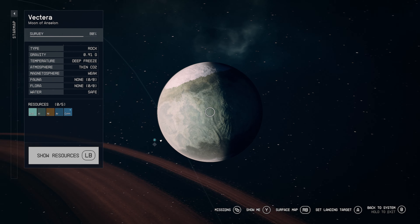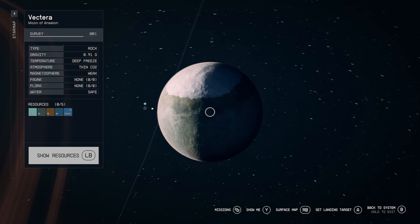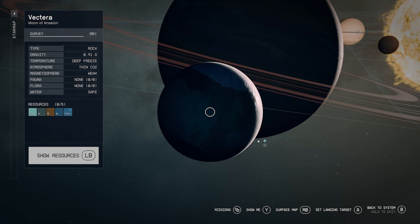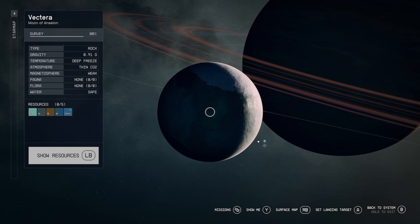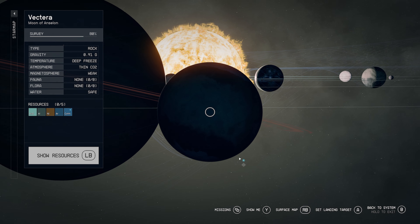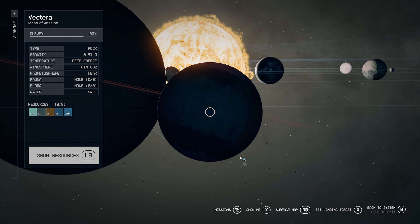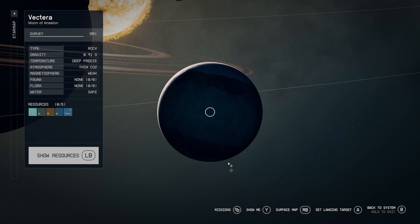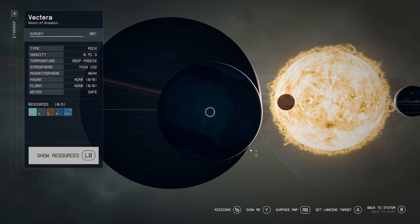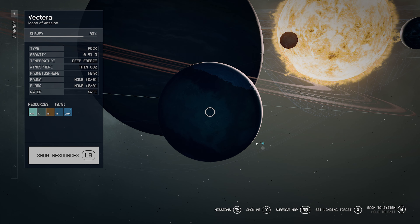We're near the southern part there as you can see on the planet. Ansalon looks almost like a Saturn-looking planet — it has rings around it. And it looks like we're a few planets out away from that massive star. Oh look at that — it shows the gravity waves, like space-time fabric warping around each one of the objects in space. That's pretty cool — either that or it's showing gravitational waves.